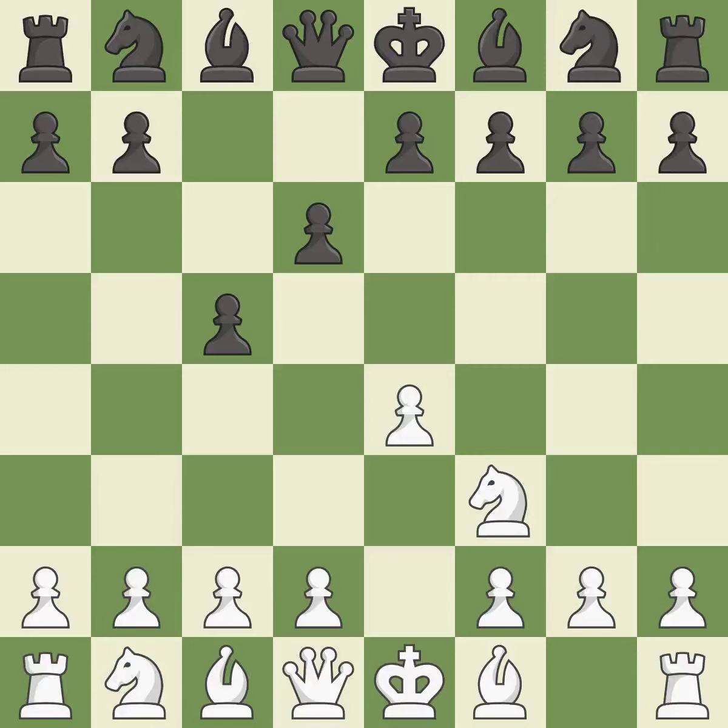d6 opens up the light-squared bishop and prevents white from pushing the pawn to e5 after black eventually plays Nf6. d4 offers to trade the d-pawn for the c-pawn, giving up a center pawn for more active pieces.